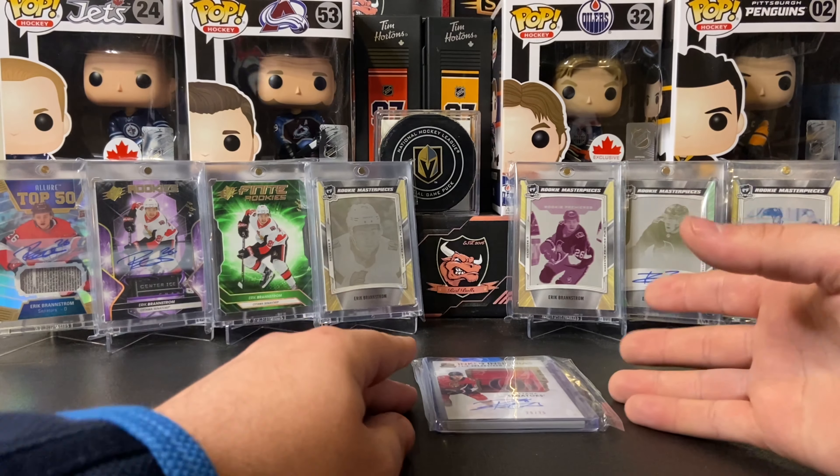Great White North pulled this one in one of his breaks and made a deal with me — the Exquisite rookie collection auto out of 199. We got the rookie premieres out of 249, retro rookie premieres out of 149, and the ice premieres patches — I got the red, white, and black. The rookie relic jumbos are numbered to 199. This superb scripts numbered to 49 has such a bold, beautiful auto — one of my favorites. And we have the ice buckets numbered to 199 and to 25.